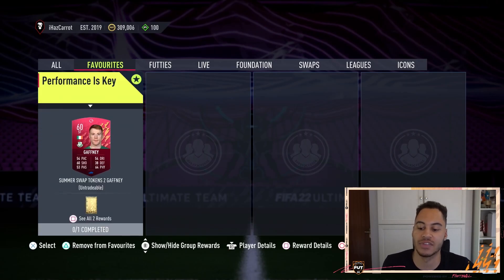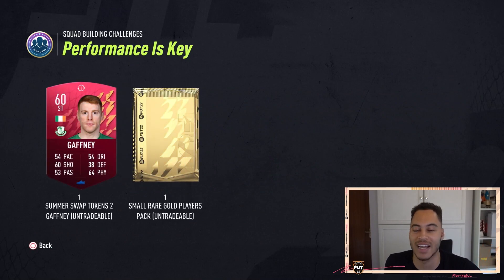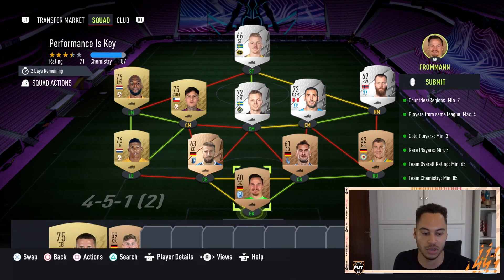From this challenge you get yourself a summer swap token, a Gaffney, and also a small rare gold players pack untradeable. Very cheap squad — this one should literally be like 4,000 coins. Three gold players, five rare players, 65 rating, and yeah, simple squad.